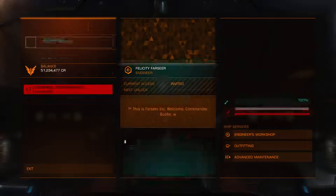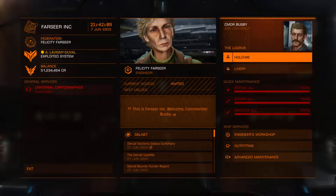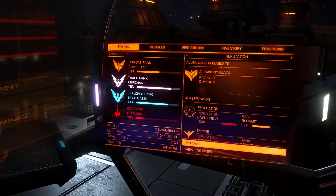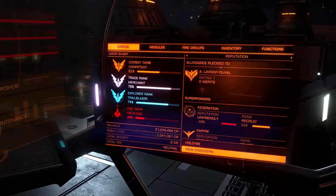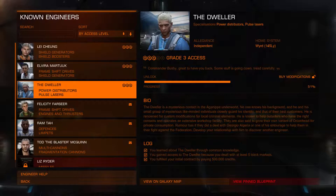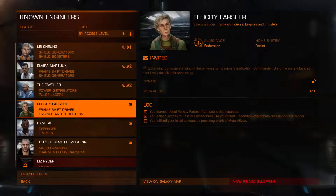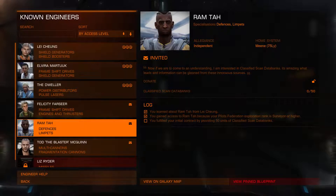In order to use the engineers, you have to have Elite Dangerous Horizons, and there are lots of different engineers. You look at the engineers first on your status panel over here on button 4. If you go to engineers, you will see the engineers you have unlocked and to what grade. I have these three unlocked to grade three, and it tells you the progress to get to the next level. So 72 progress with Li Qiang. Felicity Farseer — my log tells me I've gained access to her because my exploration rank is Scout or higher, and I need to give her one unit of meta-alloys, which is what we will do now.